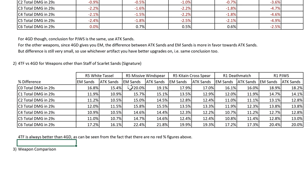And this is not just for the F2P weapons — it's also for his signature weapon. I've seen many people saying you should use 4GD when using the Staff of Scarlet Sands. I've already done the math. While the difference is smaller — about 6–7% from C1 to C5, and 11–13% at C0 and C6 — 4TF is still better if you consider the entire rotation damage, even with his signature weapon. So if you see anyone saying this, please guide them to my previous math guide videos.